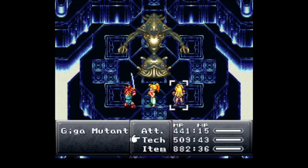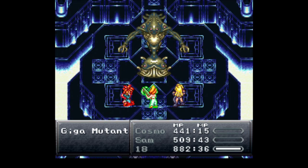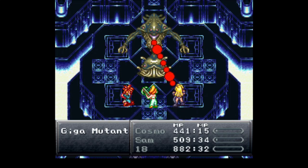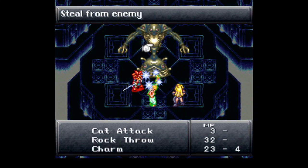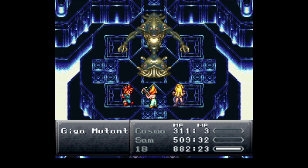Another ice sword. I have 18, maybe I could charm something off this Giga Mutant. A wall ring - that seems useful. Another ice sword. Can I charm the bottom half? You got anything down there? A hit ring. Gotta check what those do after the fight.